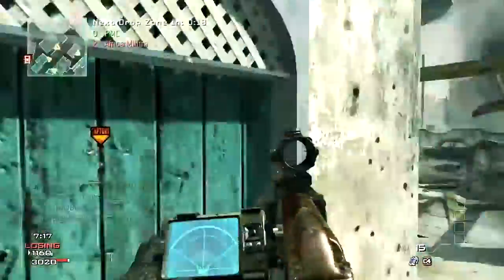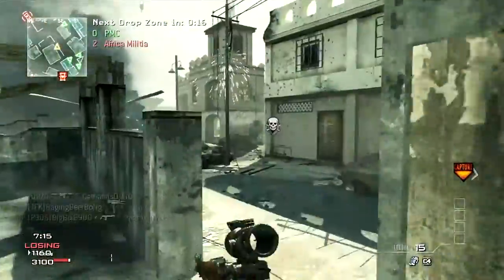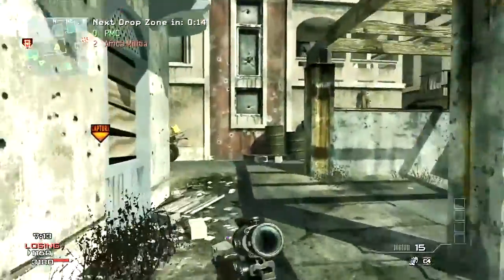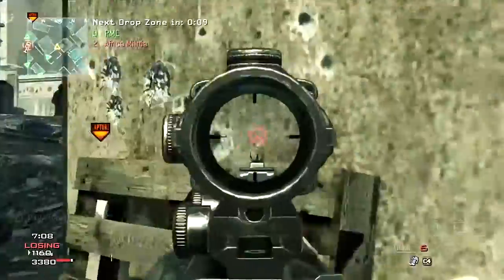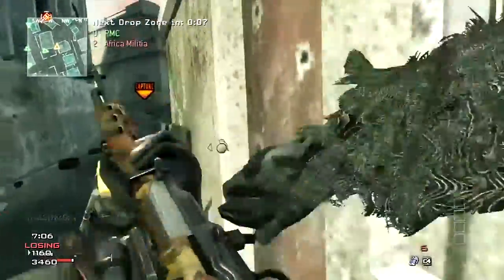Assist. Great. This ACOG is pretty bad. I definitely prefer my variable zoom on this. With the variable zoom, I might have killed both of them right away there.